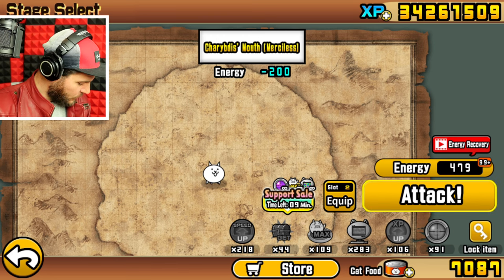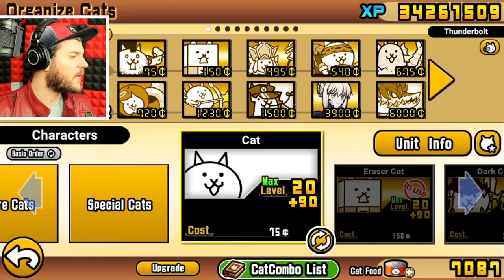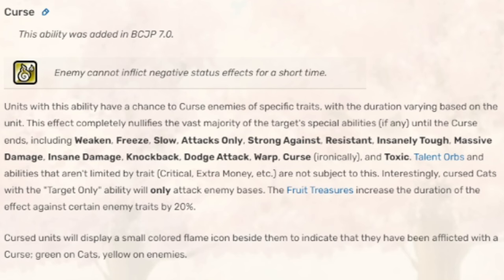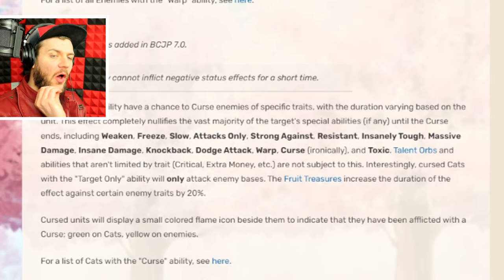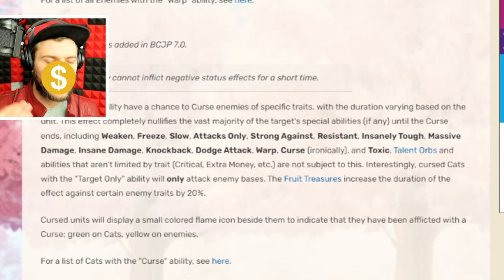It's like, hey, we know you're gonna fail today, so if you want to do another day, you can. Let me just Google the curse ability once more. It nullifies the special ability of the target. So we can freeze, slow, attacks only — all that is now gone.